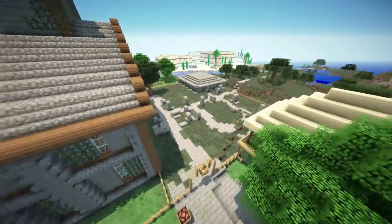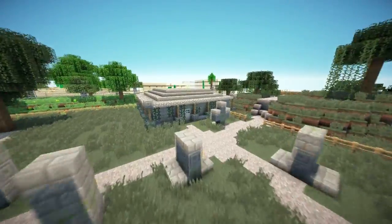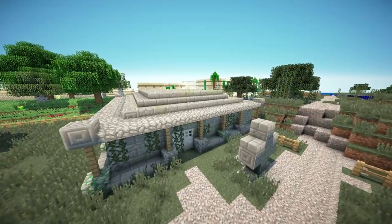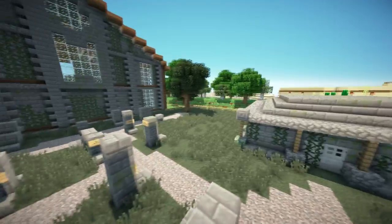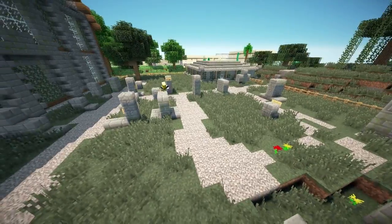Speaking of biomes, we've changed the biomes here as well. The graveyard is now a swamp, and we've done the graveyard up a bit, as well as this building right here — that one had the most change I could tell. I started to add some hills where it dips there, and I might do some more here.